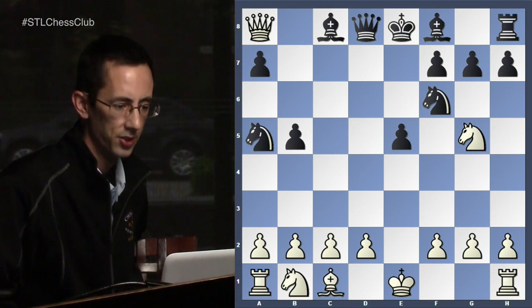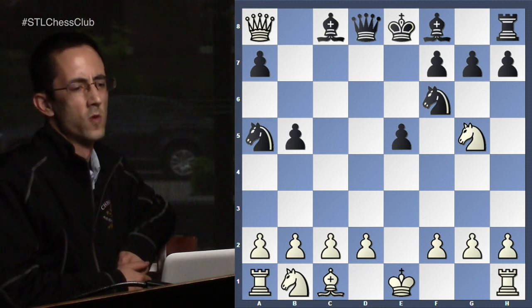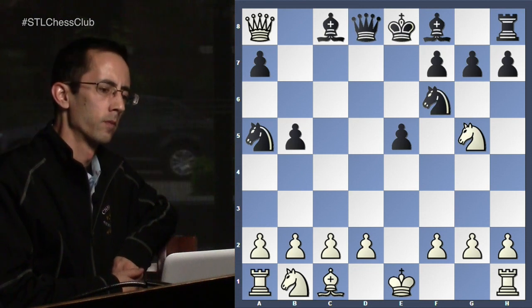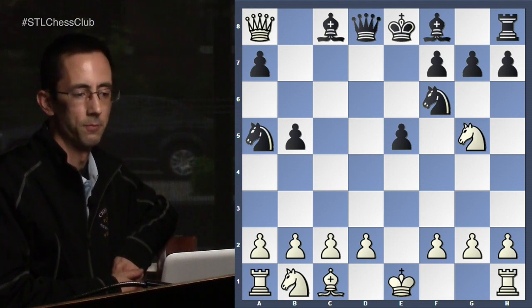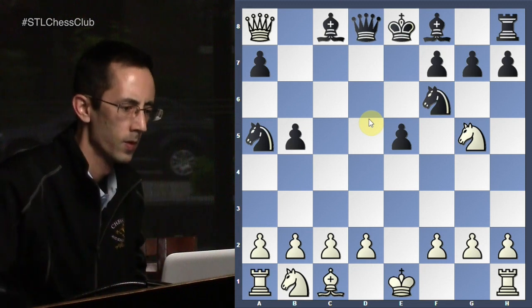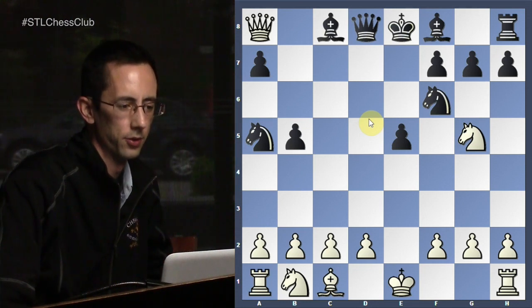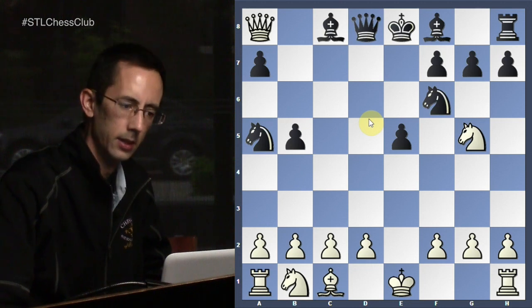Danny mentioned that you can probably take the bishop and allow queen takes a8, and the engine confirmed it. Why might that be okay without calculating? Even though knight a5 is on the rim, it's still a second developed piece compared to the knight g5. The queen a8 is in play but not centralized, so a lot of her effect is restricted to black's queenside. The other feature is that you have semi-open files in your favor on the queenside for black — you're likely going to be able to finish development first and get some good pressure going.